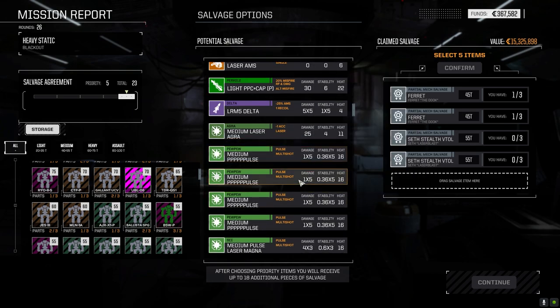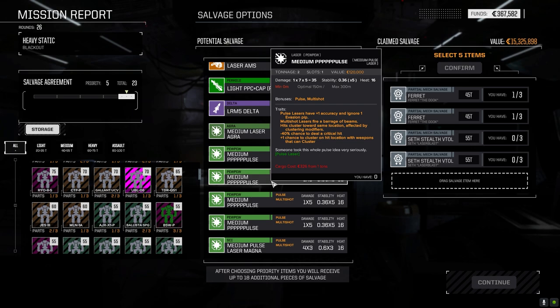Light PPC plus capacitor pirate pulse laser. What does this thing do? Plus one accuracy, basically a pulse laser. Minus 40% chance to deal a critical hit. Plus one chance to cluster on hit location with weapons that cluster. One times seven times five. So it fires once and fragments into seven shots of five damage each — seven times five is 35. That would make sense. I wonder if I should just grab one of these to try it out. We could put it on the Valkyrie.